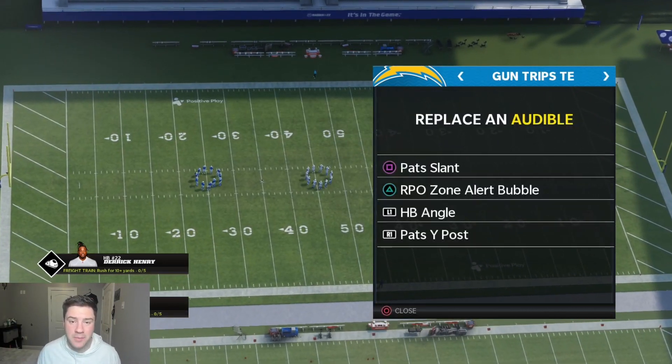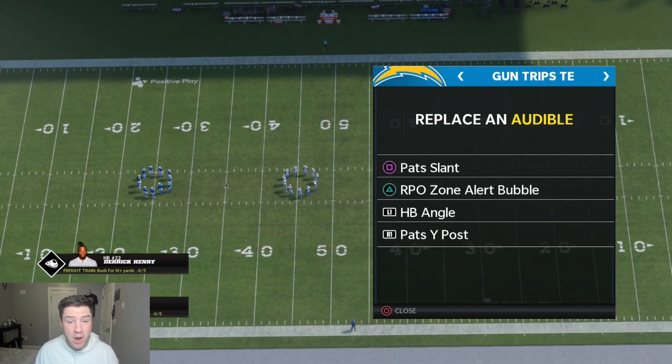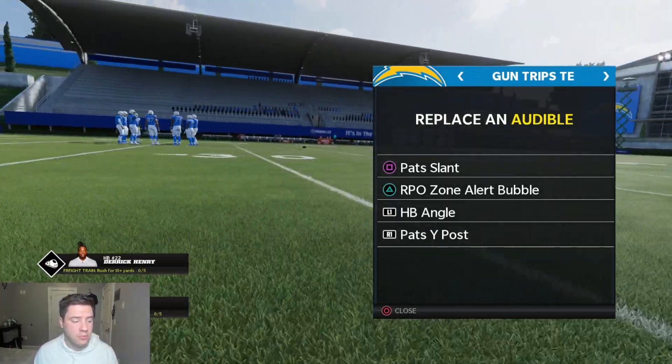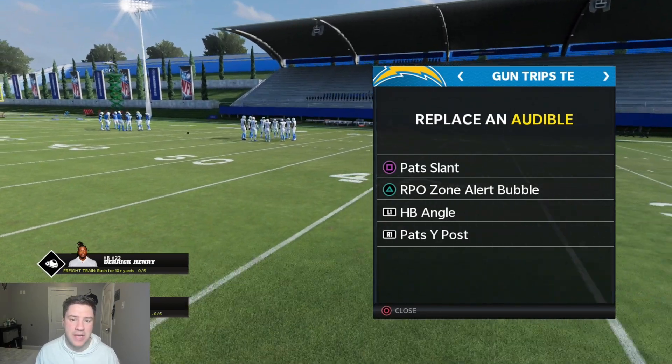As always, we're going to go over the audibles. First we go with Pat Slant, which is the best play in this formation and probably one of the best plays in Madden 22. I have RPO Zone Alert Bubble at triangle, halfback angle at L1, and Pat's Y-Post at R1.